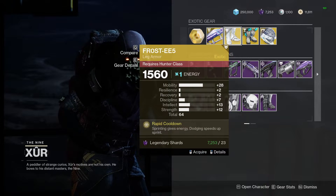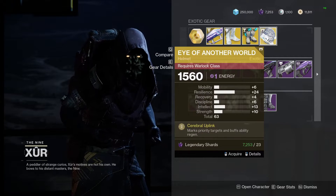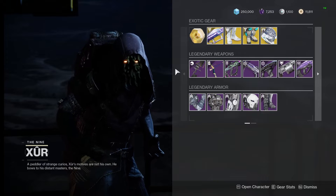Frosties are alright, but the roll's terrible. Peregrine Greaves are alright — roll's not terrible. And then Eye of Another World, not Eyes of Tomorrow — also alright, roll's not amazing.